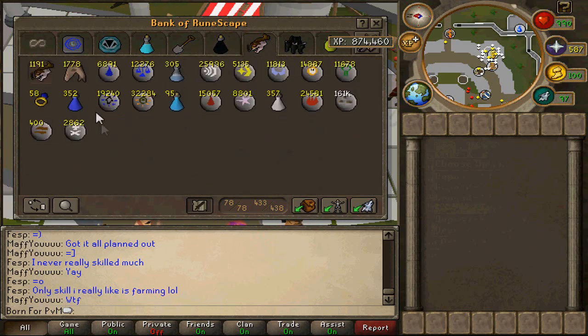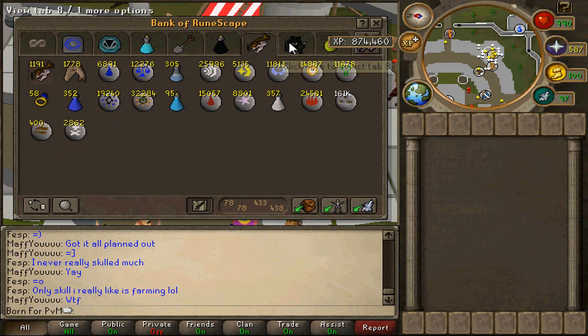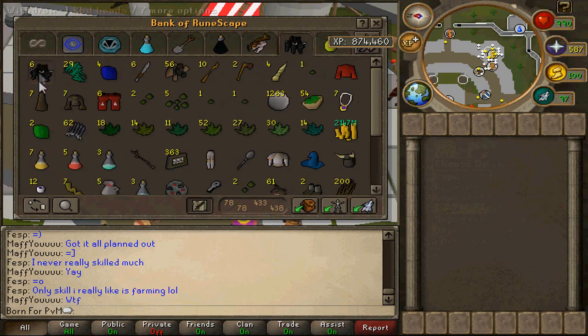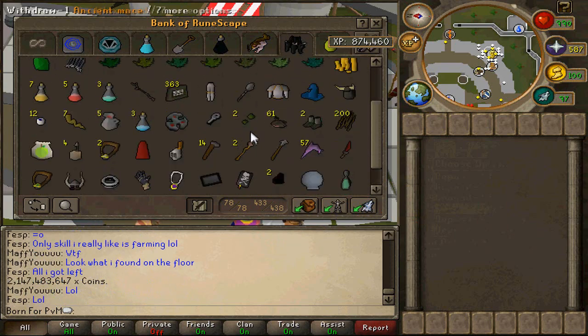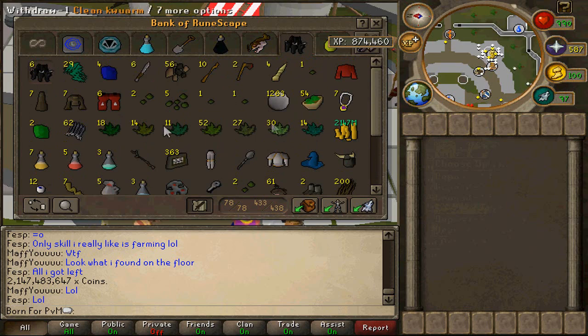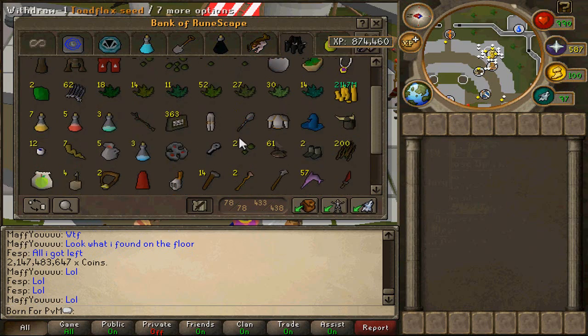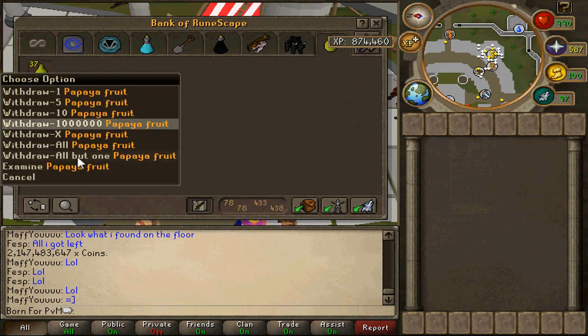Over here is the rune section, slash potions that can be brought into the wilderness, and food. Six KBD heads. My max cash pile, which is in there for the from scratch. This is all the from scratch stuff, and at the bottom there's some quest stuff that I don't need to move. Some of my other from scratch stuff is just spread out throughout the bank. And this is my Slayer tab.